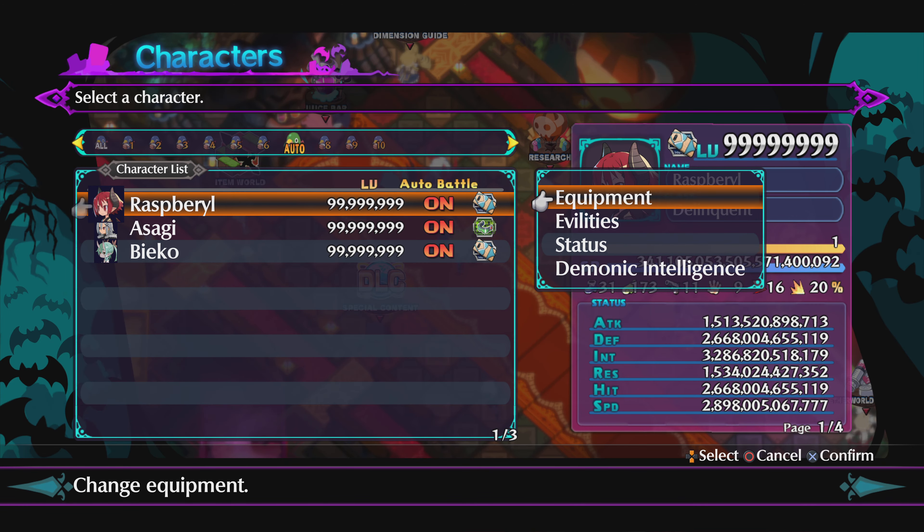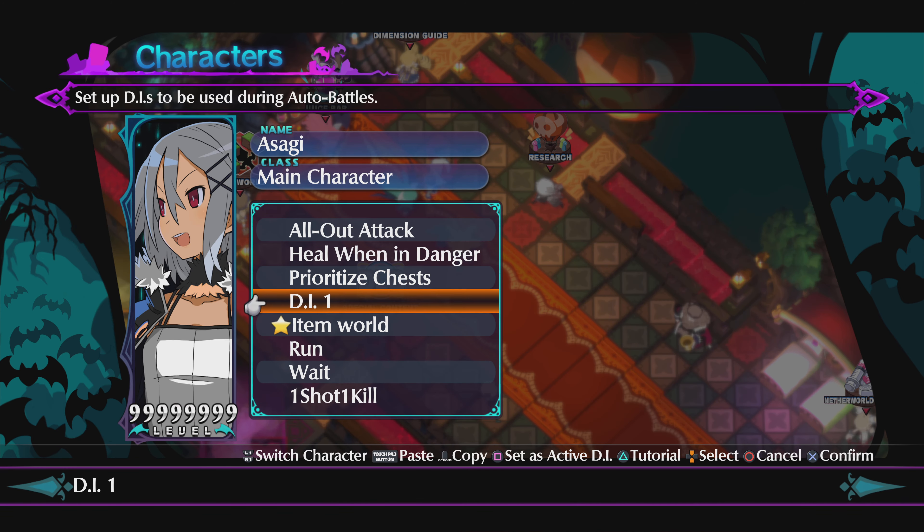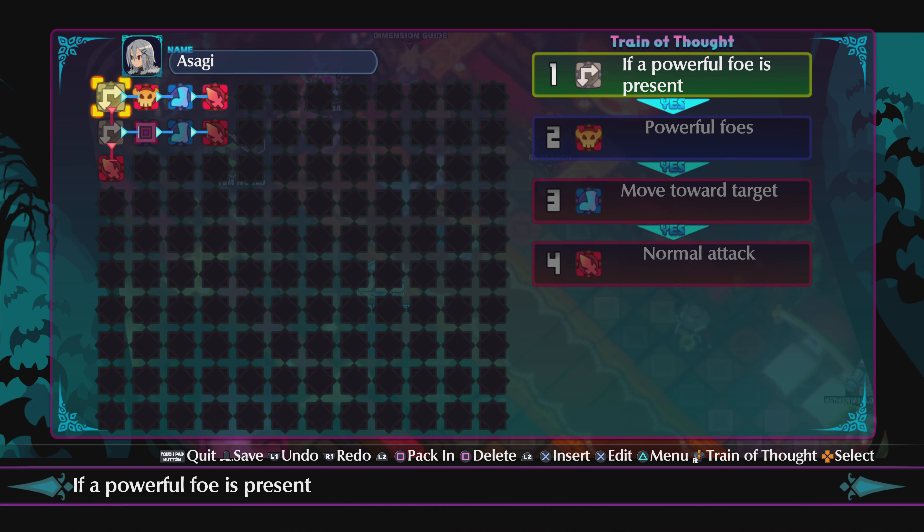Save it. Now it's time for Soggy's Demonic Intelligence. This is different because she's your powerful character. Your second character needs to be strong — the one that will take out powerful foes like the item god, item general, item king, or the gatekeepers. Raspberry is going to wait until those powerful foes are dead before stepping onto the gate. Follow this strategy and you'll go from floor one to floor nine thousand nine hundred ninety-nine.